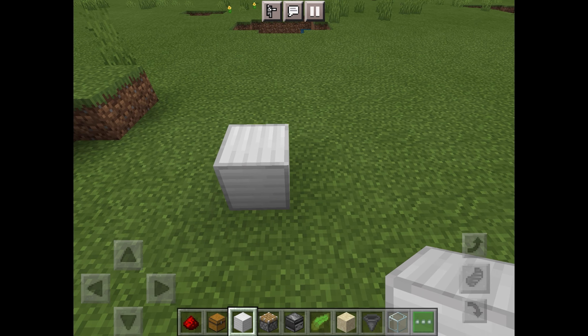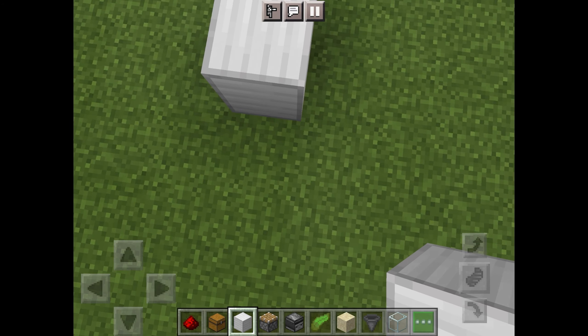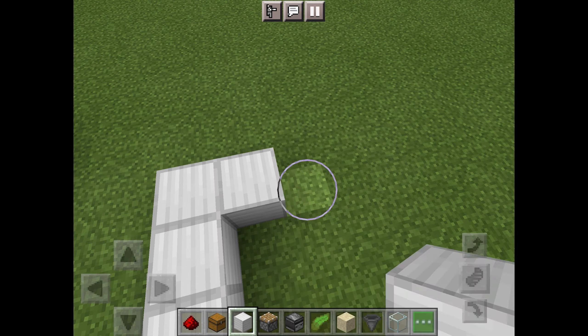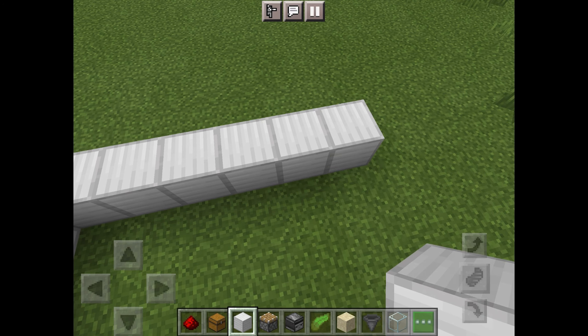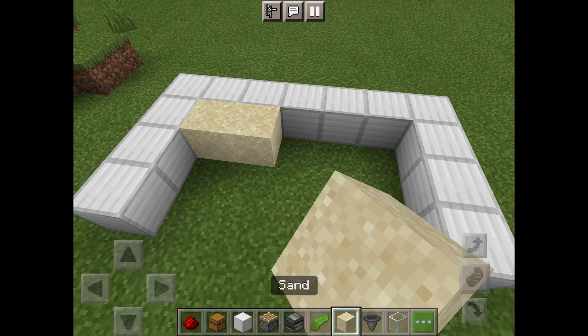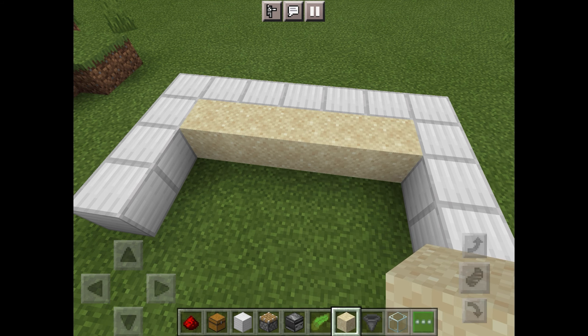First, using the block of your choice, create a four by seven structure as shown here. Now place sand on the back row, then a chest somewhere in the front row.